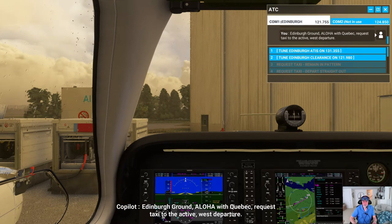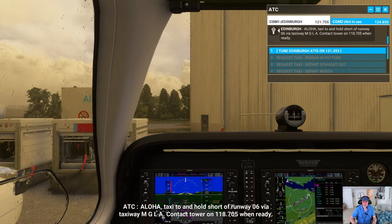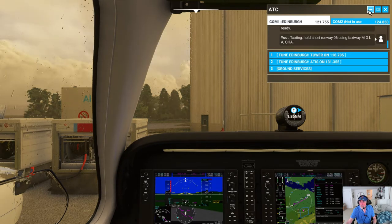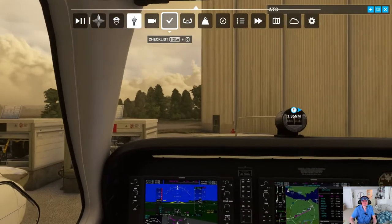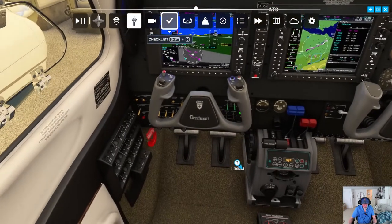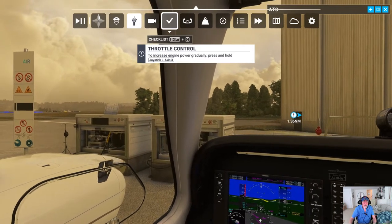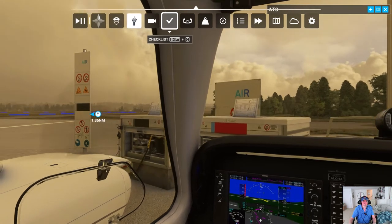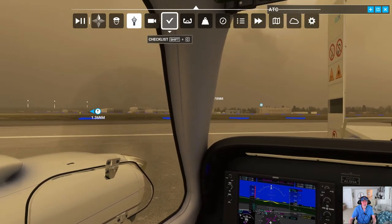Beechcraft Alpha Lima Oscar Hotel Alpha with Quebec, request taxi to the active west departure. Beechcraft Alpha Lima Oscar Hotel Alpha, taxi to and hold short of runway 06 via taxiway Mike Golf Lima Alpha. Contact tower on 118.705 when ready. I thought I was going to go out runway 24, which was active the other day.